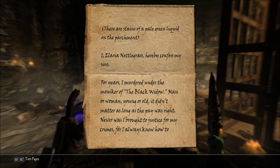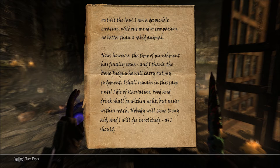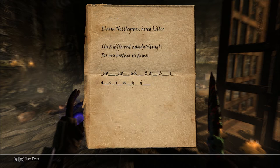Man or woman. Young or old. It didn't matter as long as the pay was right. Never was I brought to justice for my crimes, for I always knew how to outwit the law. I am a despicable creature, without mind or compassion, no better than a rabid animal. Now, however, the time of punishment has finally come. And I thank the bone judge who will carry out my judgment. I shall remain in this cage until I die of starvation. Food and drink shall be within sight, but never within reach. Nobody will come to my aid, and I will die in solitude. As I should. Ellaria Nettlegrass. Hired killer. In a different handwriting: from my brother in arms.